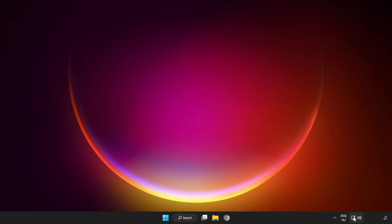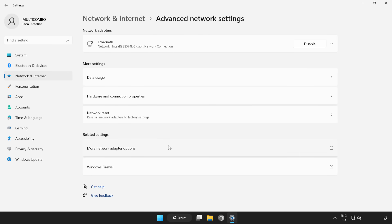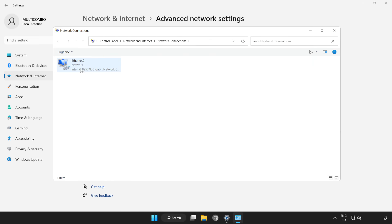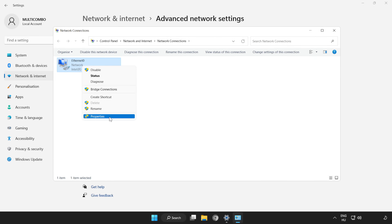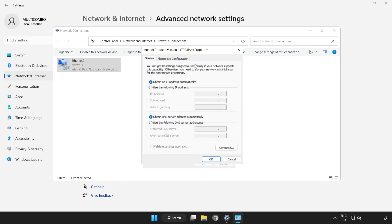Right-click Network. Open Network and Internet Settings. Click Advanced Network Settings. Click more network adapter options. Right-click your network and click Properties. Click Internet Protocol Version 4 and click Properties.